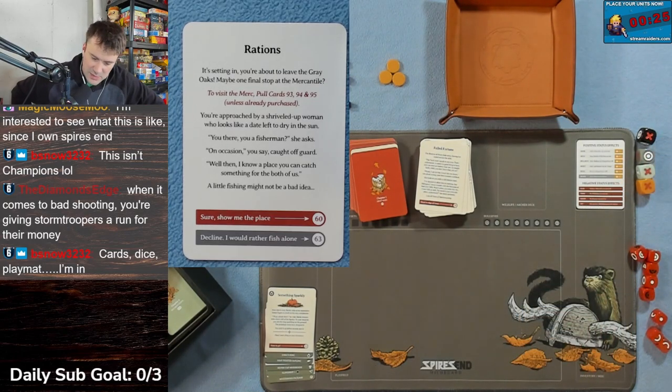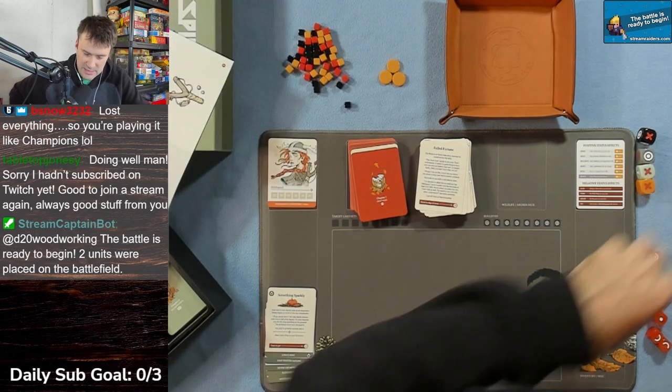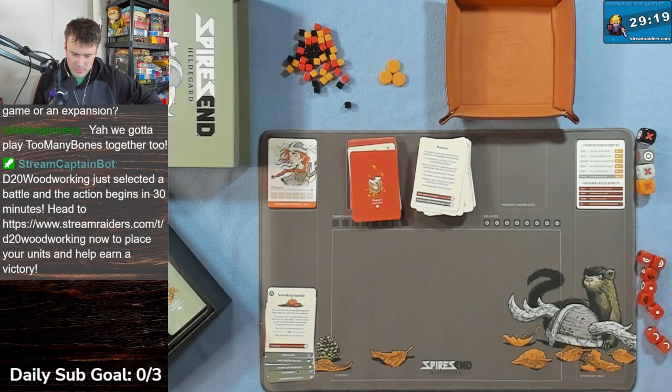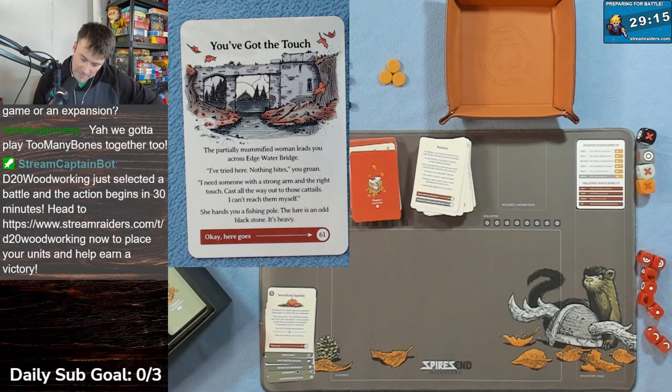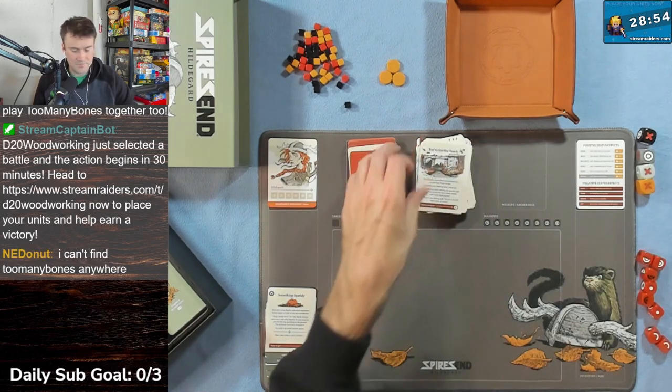Card 59 - Rations. It's setting in - you're about to leave Gray Oaks. Maybe one final stop at the mercantile, but I just lost all my gold so I can't buy anything. You're approached by a shriveled-up woman who looks like a date left to dry in the sun. 'You there - you a fisherman on occasion? I know a place where you can catch something for the both of us.' A little fishy might not be a bad idea - card 60.